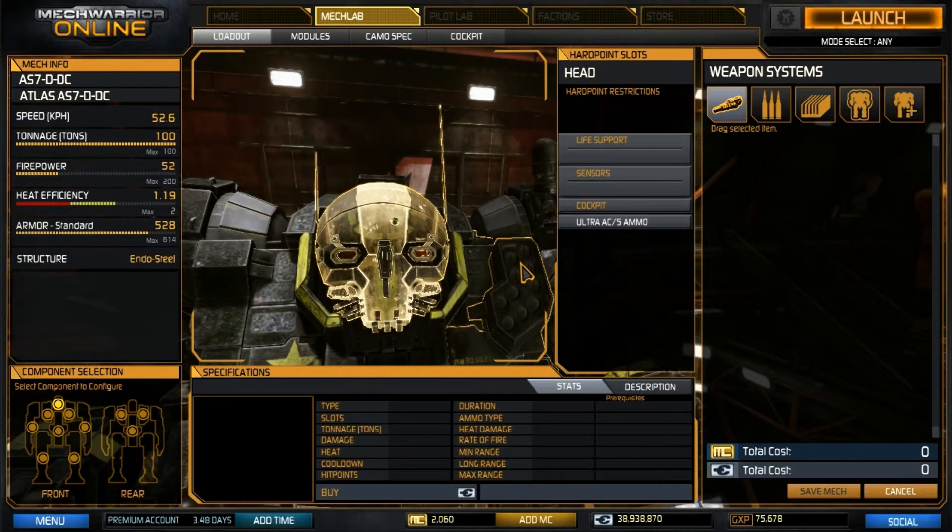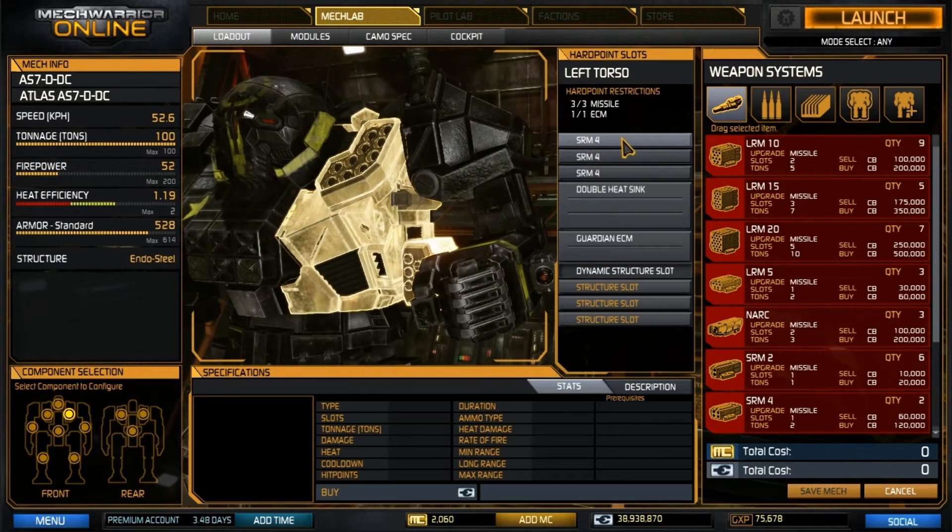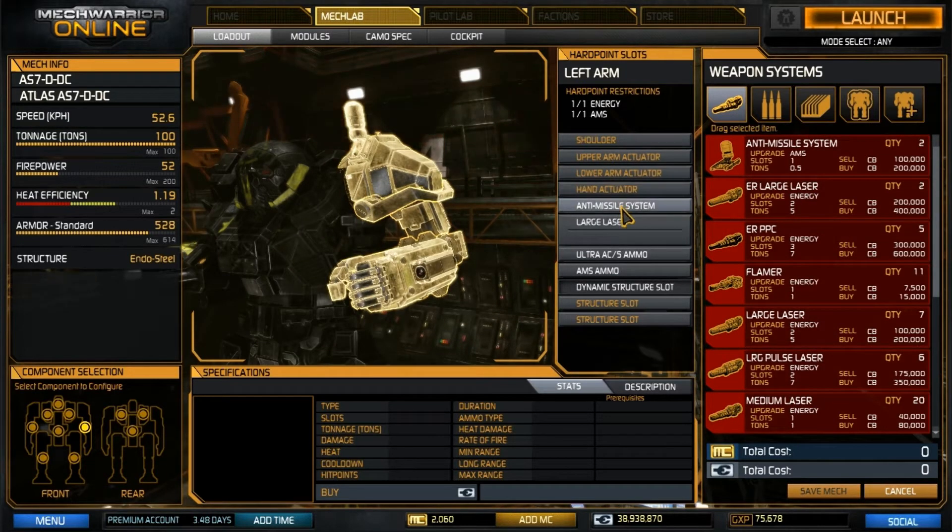We have one ton of Ultra AC-5 ammo in the head. In the left torso, we have three SRM-4s without Artemis, a double heat sink, and Guardian ECM. In the left arm, we have our anti-missile system, a large laser, UAC-5 ammo, and AMS ammo.